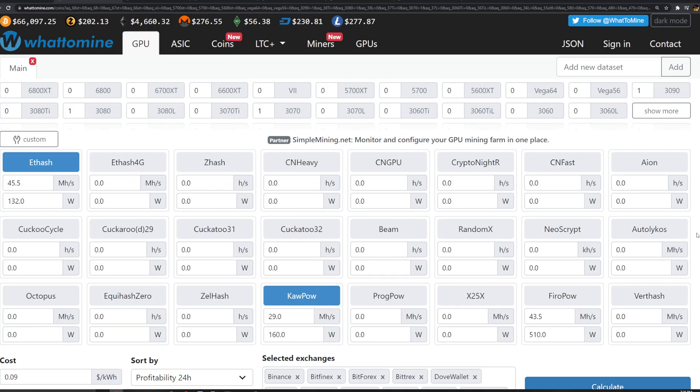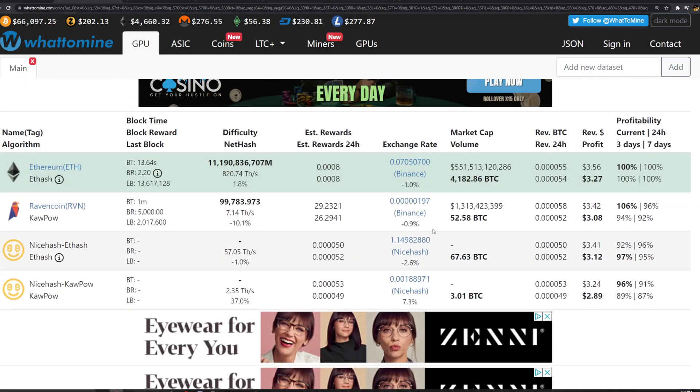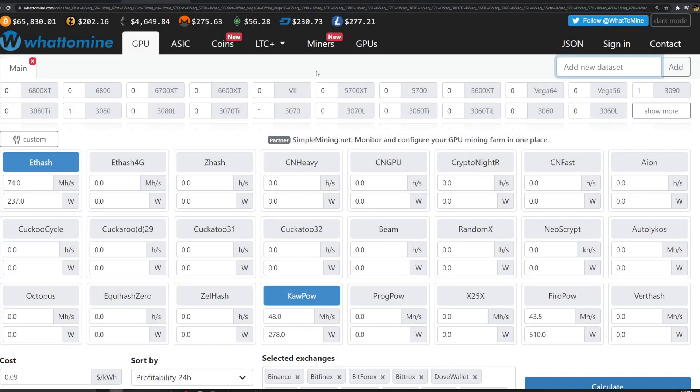First comparison: the 3060 Ti. For kapow, using the EVGA card as an example, we get about 28.5-29 megahash at 160 watts. For ETH I put 45.5 megahash at 132 watts as an average across the cards. Looking at the results, Ethereum is more profitable by 20 cents versus Ravencoin with this LHR unlock on the 3060 Ti — about 7% more profitable. So I've switched all three of my 3060 Ti's over to Ethereum for now. Of course this changes daily depending on prices.